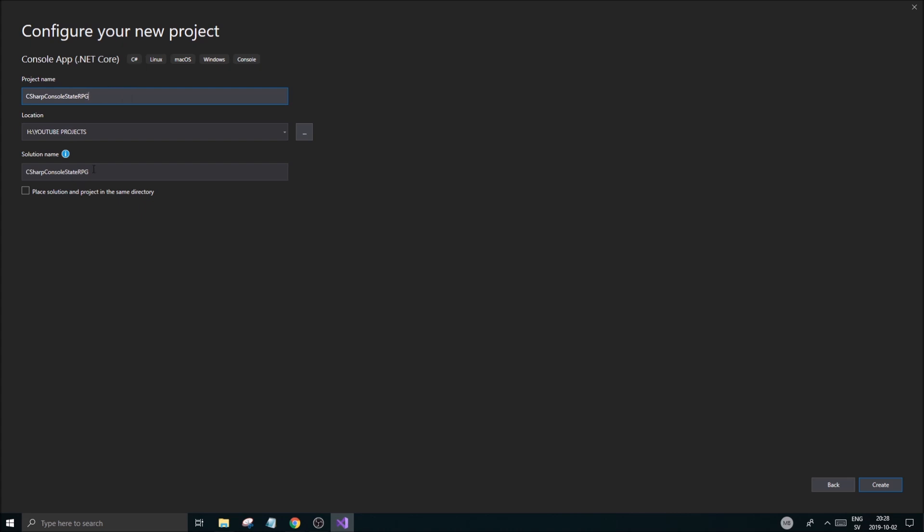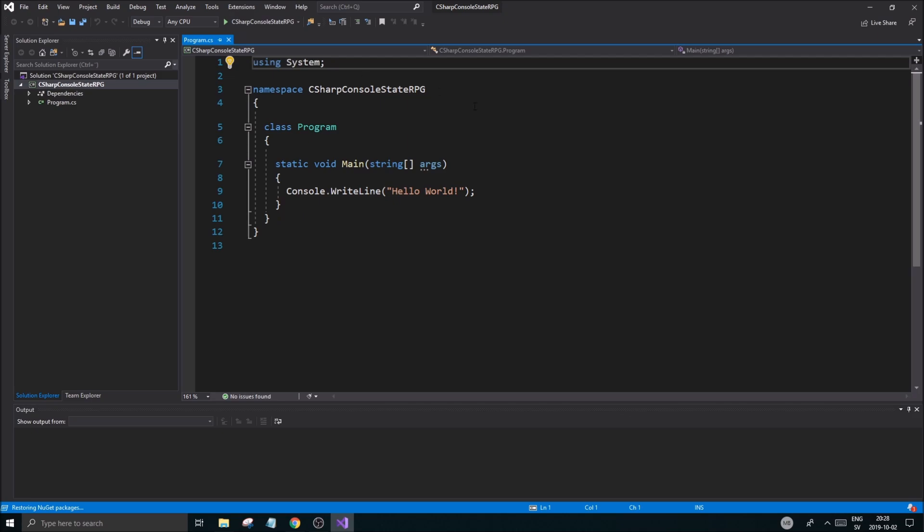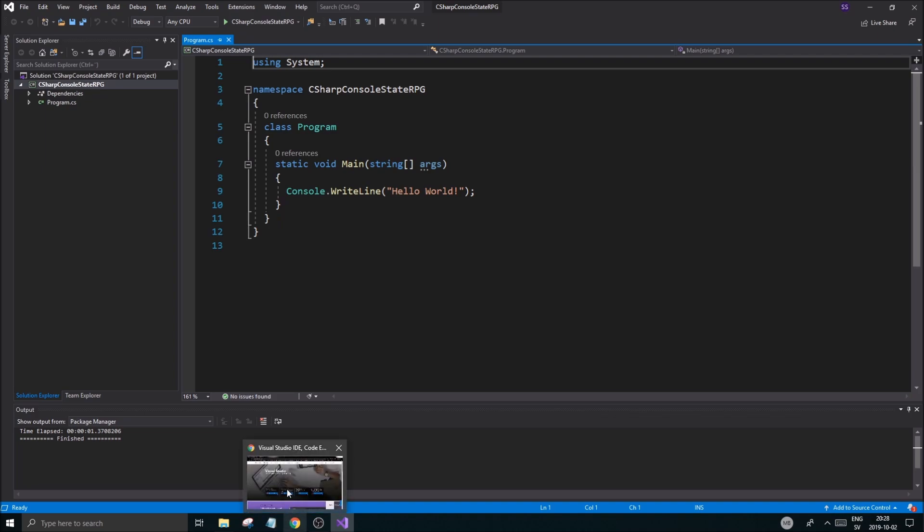You'll see a window to name your project and choose a location. I'm going to call mine 'C# Console State RPG' — it's a long name but I'll use it. Go ahead and create that and we'll see what happens once the project is created.